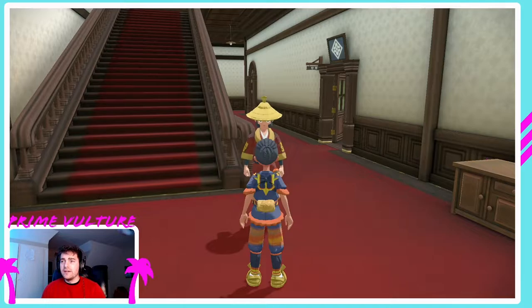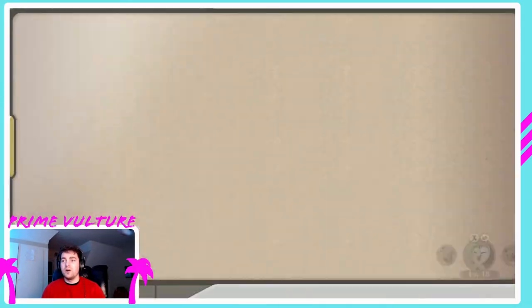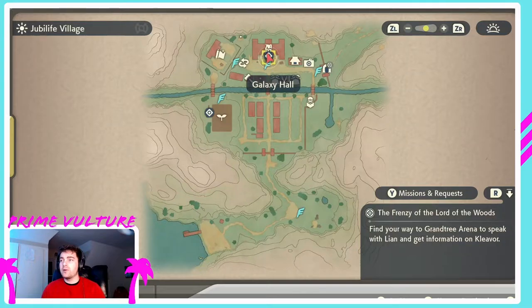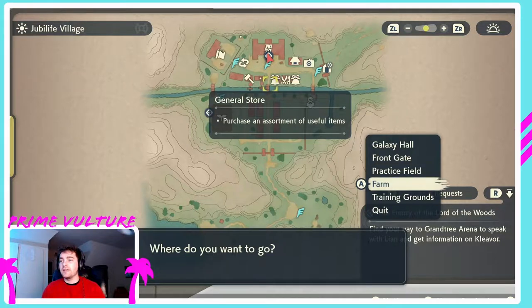Another helpful trick you can only do from inside Galaxy Headquarters: if you pull up your map, you'll be able to see all the areas within Jubilife City. In the bottom right corner it says press X to choose destination, and you can click any of these areas within the town — instead of having to run there, it will just take you there. Let's start by going to the training field.